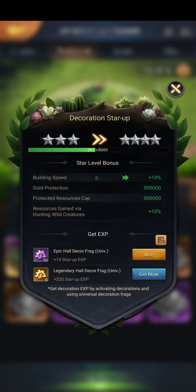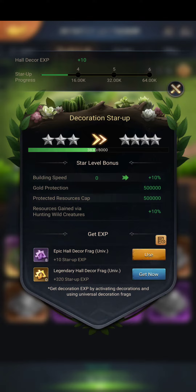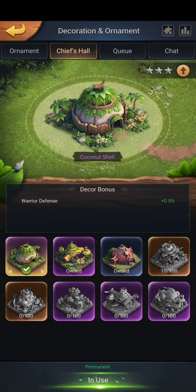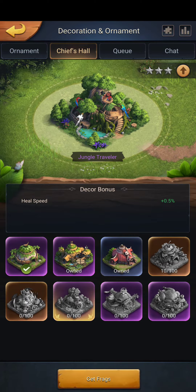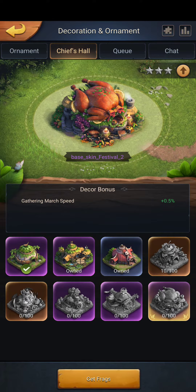Hit up the stars section and each one will have a different perk. For me, the next star level gives building speed at ten percent. I can use my frags there and as soon as I do that I'll get blown up with these little pop-ups. I hit that and then apply them all here, unless some of you guys like having different functions like the five or point five percent healing speed, gathering march speed.